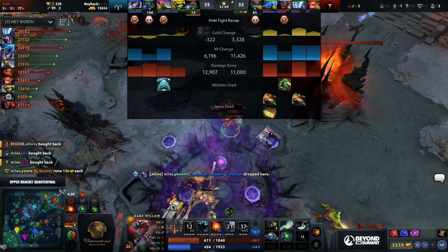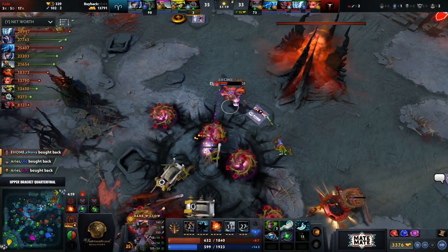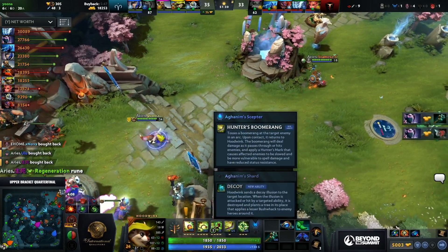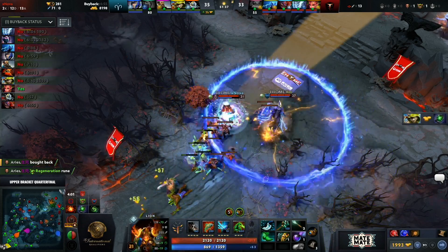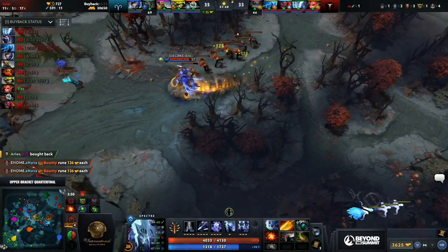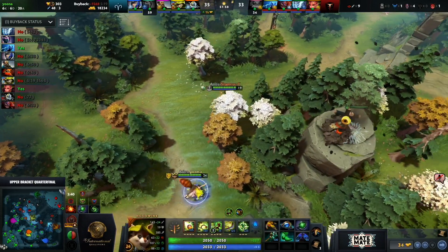Long fight — all those Tier Four towers fall. Two creeps — still a big win for eHome. Now the Aghanim's Blessing is picked up by Aster Aries, dropped in the base. The Aghanim's Blessing — who's going to get it? The Hoodwink took it for additional spell damage. But now there are no buybacks for anyone at this point — only Dark Willow has one. XM will have his in 14 seconds.